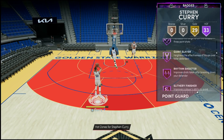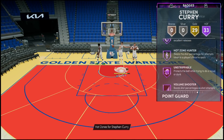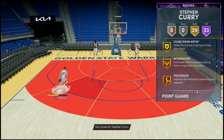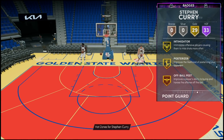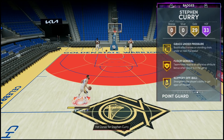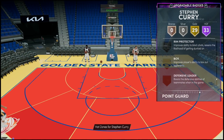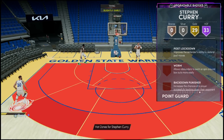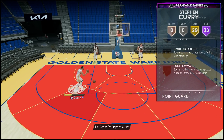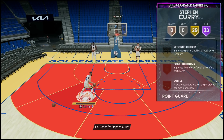He's got the no-brainer badges: blinders, circus threes, limitless, spot up, and Chef Curry is gonna have Hall of Fame Chef, downhill, handles for days, quick first step, clutch shooter, dead eye, sniper, stop and pop, green machine — the list goes on offensively. What worries me is the defensive end. You have the gold intimidator, but he's still got the posterizer. Key missing badges I'd throw on right away: brick wall, rim protector, box, post lockdown, and limitless takeoff to help with that 80 driving dunk.